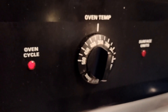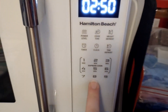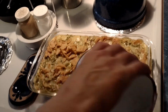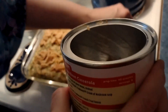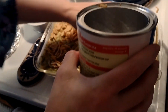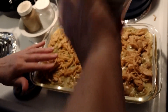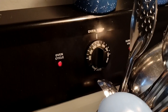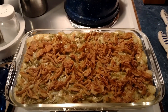Heat the oven to around 350 degrees Fahrenheit. For the first round of cooking, put it in for 25 minutes. Once it's done, the next stage is to add just a little bit more French onions on top of the casserole dish — with a little help from mom as she adds just a bit. Then heat it up for another six minutes at the same temperature. And here's the finishing result — looks really good.